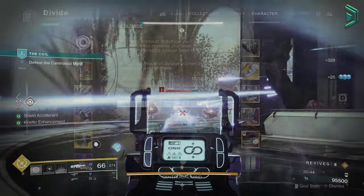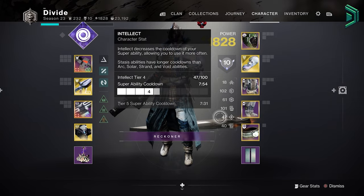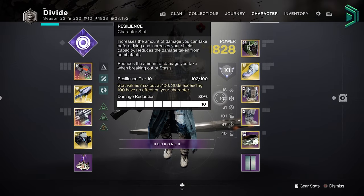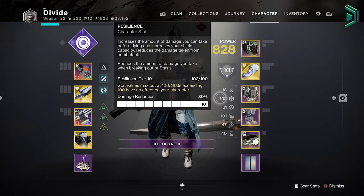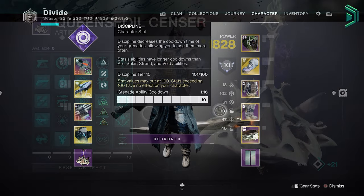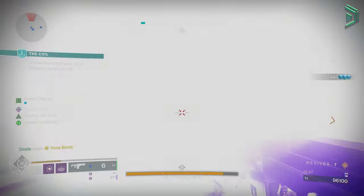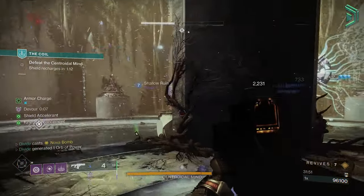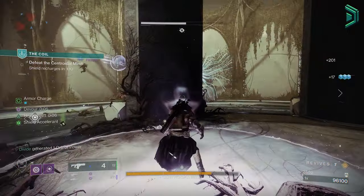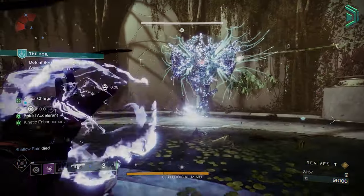For your stat focus, prioritize Resilience, Recovery, and Discipline. If you can get these three stats to 100 as your triple-100 stat build, that will be your ideal setup for the Void Warlock build in Destiny 2 Season of the Wish. You can also use the seasonal artifact perks to make this build even better — things like Polaris Lance and Radiant — but this will only be beneficial until June when we get a whole new artifact.